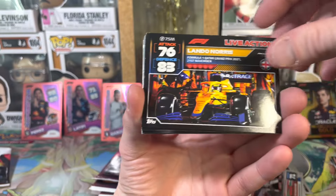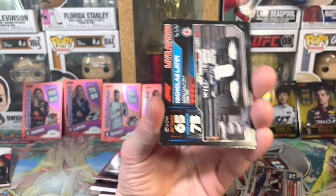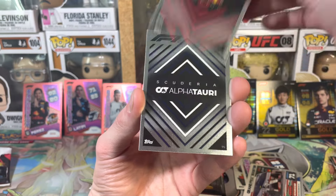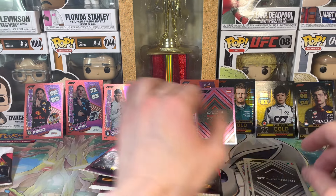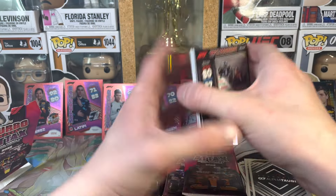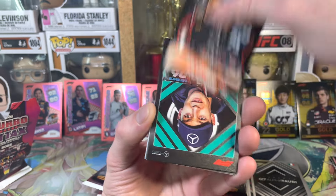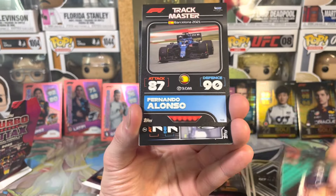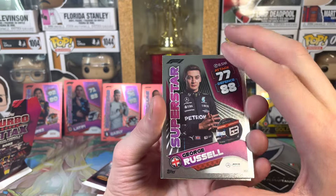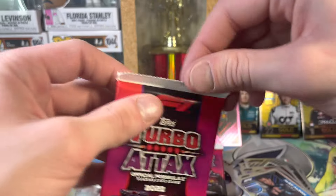All right let's go ahead and unbox these. Lando Norris, Carlos Sainz, Lance Stroll, Mick Schumacher off the track, Esteban Ocon, Nicholas Latifi, Yuki Tsunoda, Max Verstappen Red Bull Oracle Racing, Alpha Tauri - getting all the team cards today! Oh, Nico Hulkenberg card - kind of cool. Lando Norris just jumping off the page, F3 team Jack Hughes. George Russell, Fernando Alonso, Yuki Tsunoda, Max Verstappen, George Russell, Sergio Perez - oh that's nice - and Alex Albon!